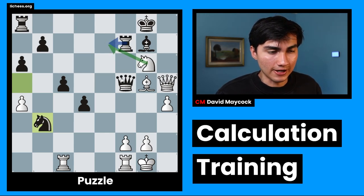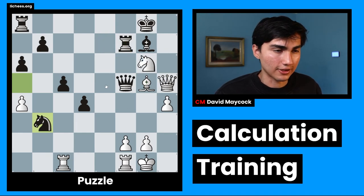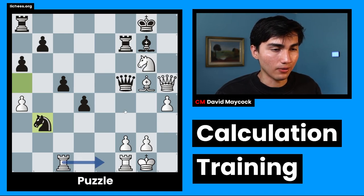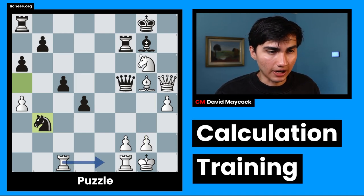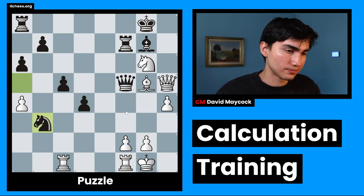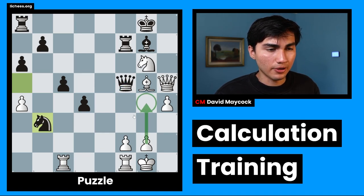I'm going to play Rce1 now, or g4. Which one's more forcing? I have the bias that Rce1 is kind of working, because Ng7 seems to be difficult to stop. But just for a little bit of curiosity, g4 attacking the queen — what happens after Qe4? Do I have any ideas? Then I can play Rce1, but it's a little bit out of my control there. What about g4, Qd3? In that position I don't seem to have any good response. So g4 I'm going to reject for the moment.